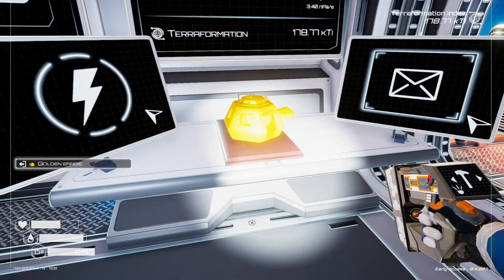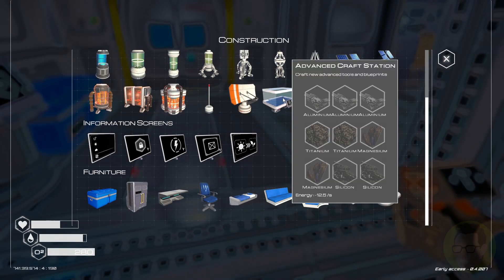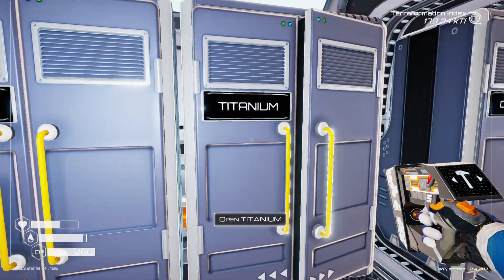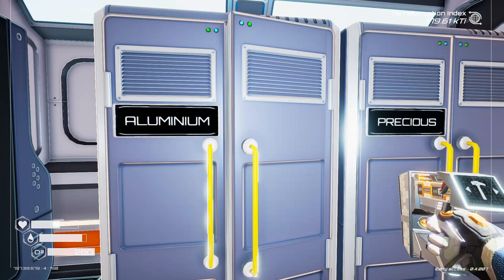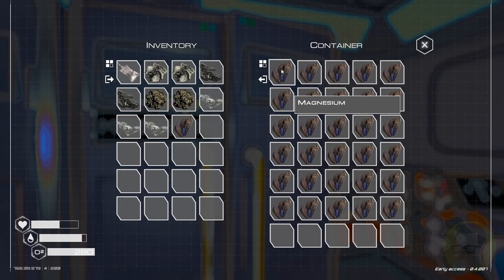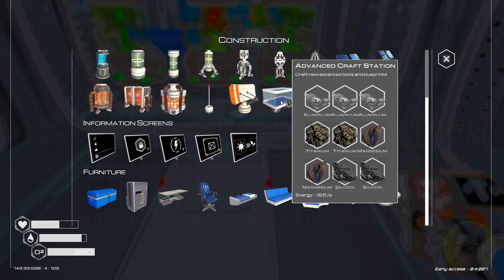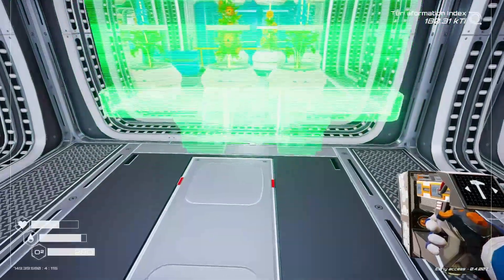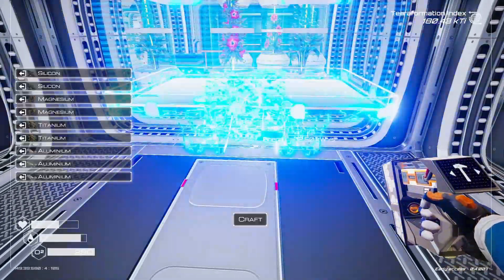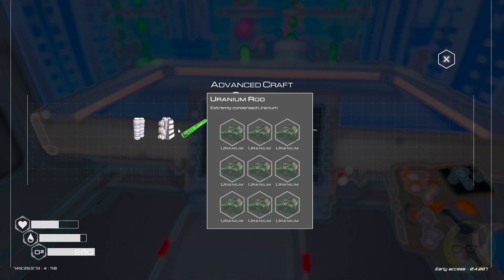For the T2 crafting table, we need three aluminium, two titanium, two silicon, two magnesium, no cobalt — three aluminium. I think we should be able to build it now. Yes we can! Where are the control panels? Throw it right in there. That allows us to do iridium rods, uranium...